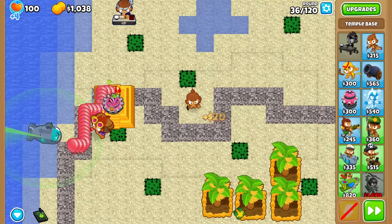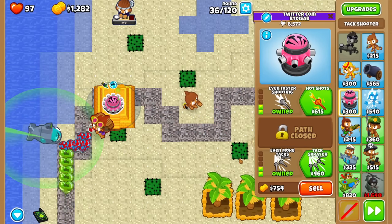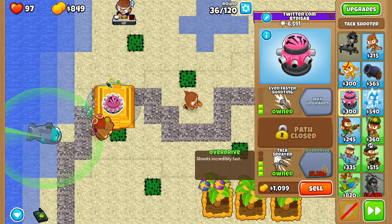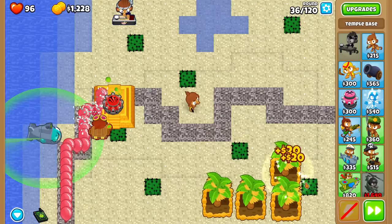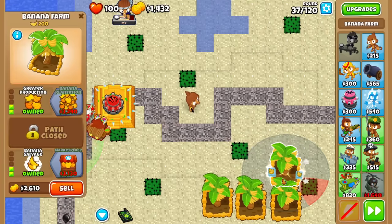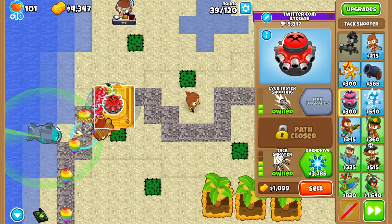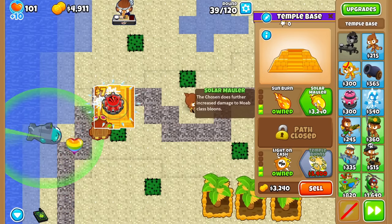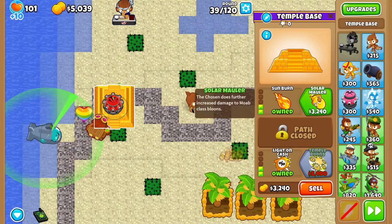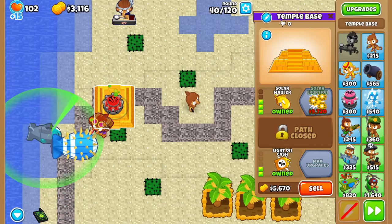Pretty nice to see a 2-0-2 Tack shred this much, although Round 36 has some problems. We'll finally upgrade to 2-0-3 — that should hold to Round 39 or 40, and then we'll save a Sola Mauler for that round. The Tack is already really good against Bloons, but why not make it extra good? Let's go ahead and buy it now. Round 40 — we'll see how quickly it gets taken down.